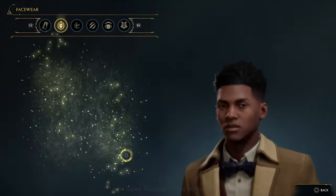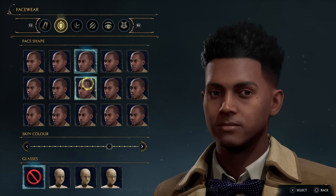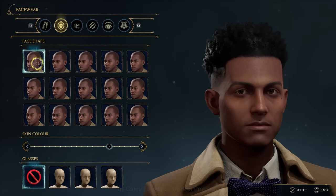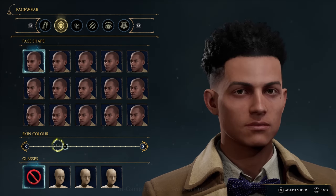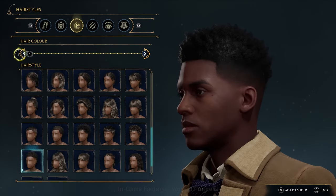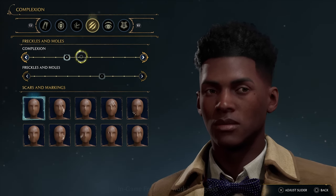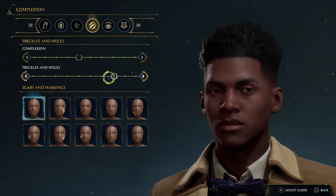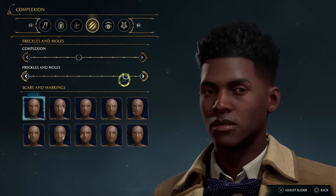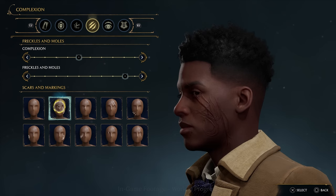When you first load up Hogwarts Legacy you'll be able to create your character. There are a few presets to start from and then you can go into more detail, choosing a different face shape, skin colour via a slider, and a wide variety of hairstyles and hair colours. You can also change your character's complexion to add minor marks, freckles, moles, scars, and other markings to give it a more unique feel.